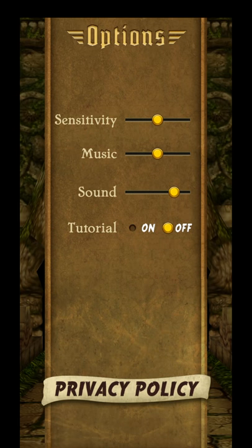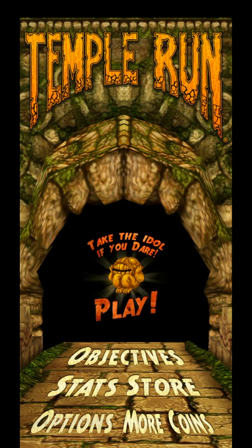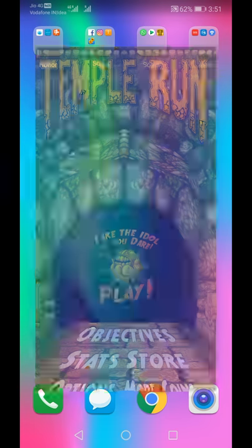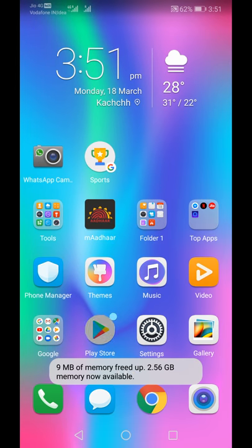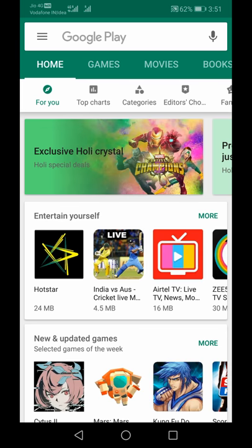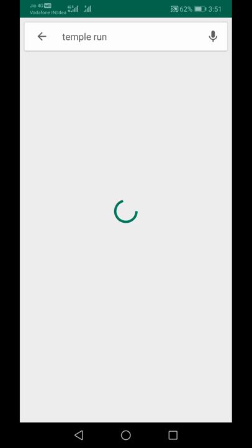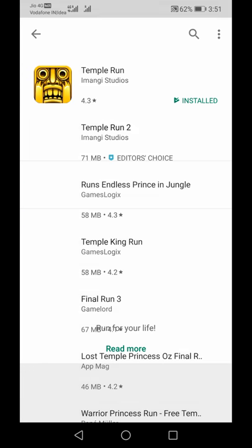These are the options by which we can increase or decrease the sensitivity, music, and sound. That was all about this game. I will also show you the game in the Play Store — you can download it by searching Temple Run, and this is the game.